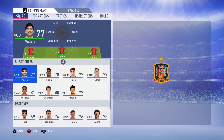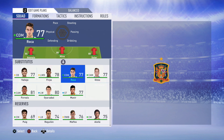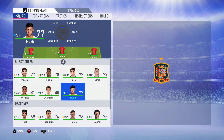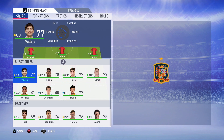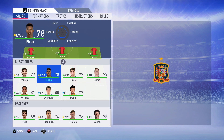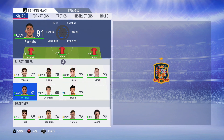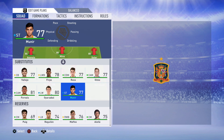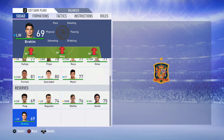Moving on to that bench — more talents involved here. Jesus Vallejo, Firpo, Roca, Olmo, Pablo Fornals, Oyarzabal, and Munir El Haddadi. Jesus Vallejo is the Real Madrid centre-back. Firpo playing for Real Betis. You've got Pablo Fornals helping Villarreal try to avoid relegation this season. Oyarzabal is a quality winger. And you've got Munir — a Barcelona reject, but I feel like he's kind of underrated, now playing for Sevilla.